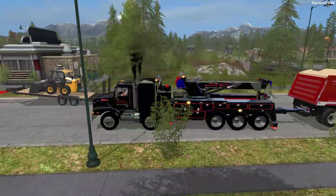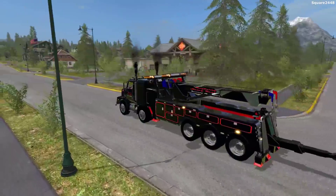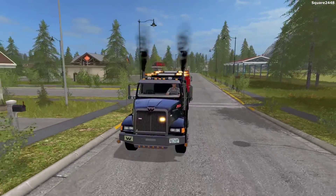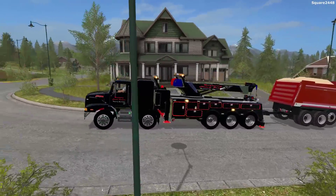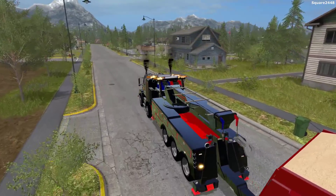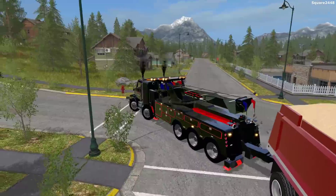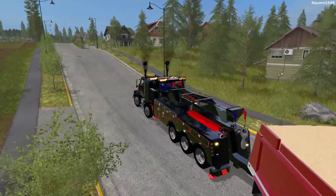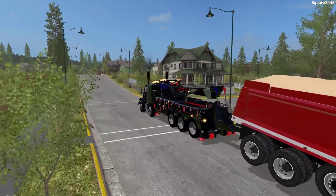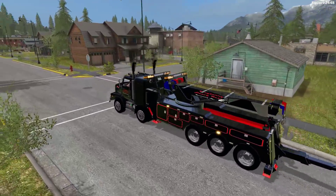There is a ton of weight here on the Western Star Rotator — you can see the front going up just a little bit, which means there is a ton of weight on it. But it's doing a really good job going up the hill. This truck does have a ton of power. Sometimes you really do have to pay attention to the roads as you are driving, especially going through the town here. We are on the Goldcrest Valley map — this is like the base map for the game. Look at it going straight up this hill with no problem whatsoever. This Western Star is a pretty strong vehicle.